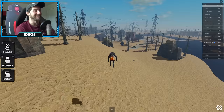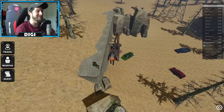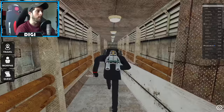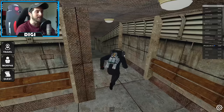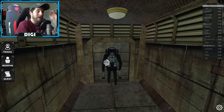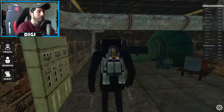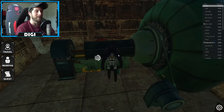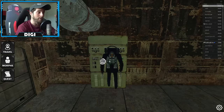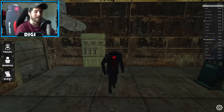Now you have to start the generator, which means going back to that door. Google Lens is a lifesaver here. Once you get back in, head towards the generator room. You'll be turning on the generator this time. Go ahead and interact with it — it's like an off-and-on switch. Go to the switch and turn it on. The generator is up and running, completing 'start the generator.'